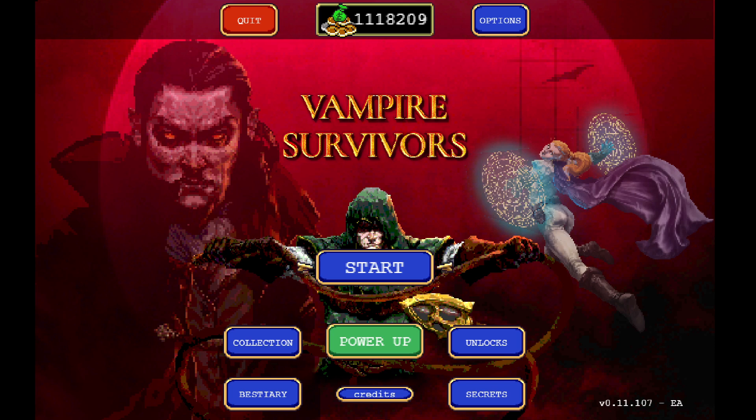Hey, it's Mike with Iceberg Gaming. In today's Vampire Survivors guide, I'm going to be showing you guys how to get over a million gold with a single run. As you can see here, I've got 1.1 million gold. You can get up to 1.3 million gold per run with this method, so I would expect generally between 1 and 1.3 million gold per run.